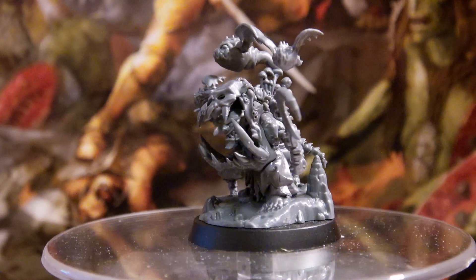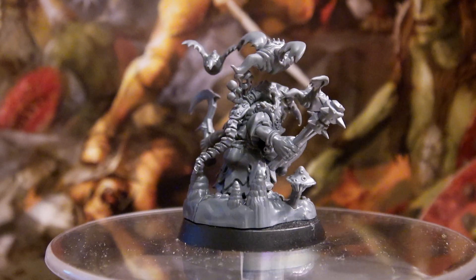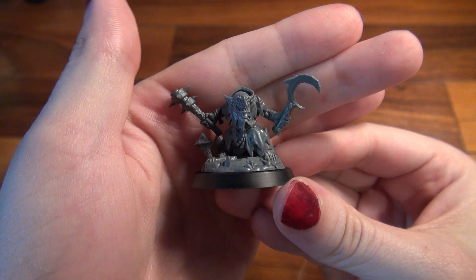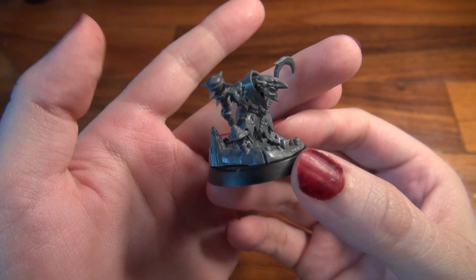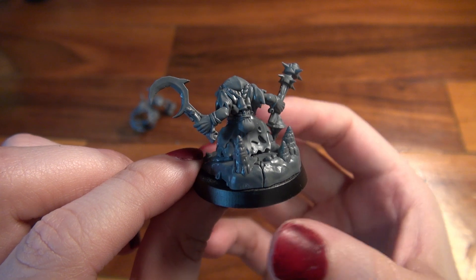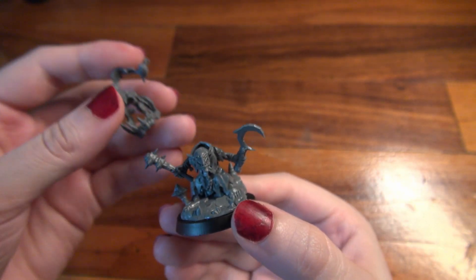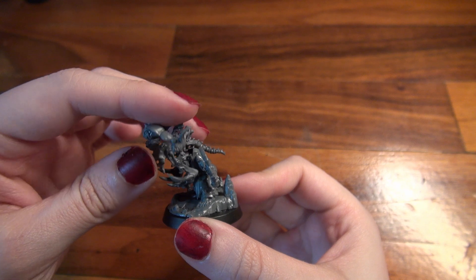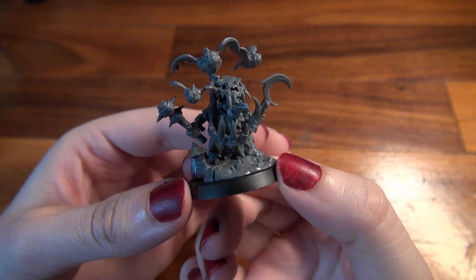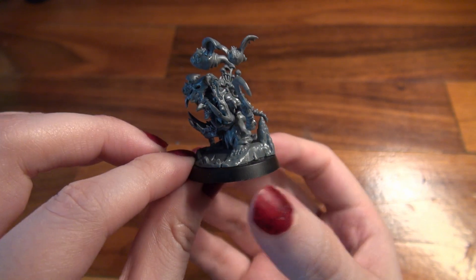The next one is the Rabble Rouser and he is lovely. There's only one way to assemble him; he doesn't have any other options. And you can keep this piece separate from him so that you can paint all of his bits and bobs and then glue it into place afterwards. To use this Regiment of Renown, the entire thing is 500 points. The Rabble Rouser, if you just wanted to use him with your Gloomspike Gits, is 100 points. The Regiment of Renown rule is: if a unit in this Regiment of Renown receives the Redeploy command, any other friendly units in this Regiment of Renown within 6 inches of that unit can immediately make a d6 move, but they must finish that move more than 3 inches from all enemy units and cannot shoot later in that turn.